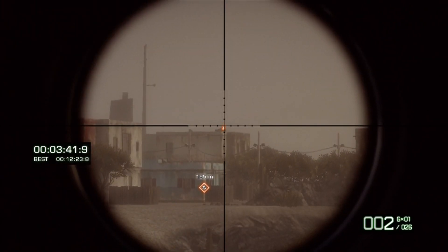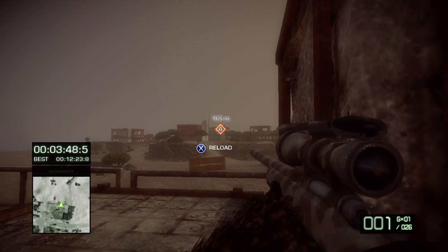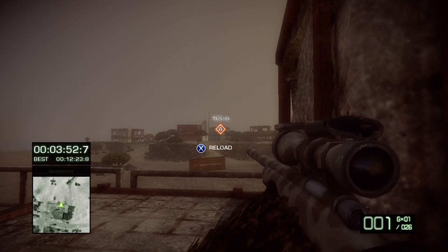As a rule of thumb, the farther away the target is, the more above their head you have to aim. It's always a good idea to spot your target before you take the shot to help guarantee the kill. And even if you miss, your teammates will be aware of the target's location and hopefully help take him out.